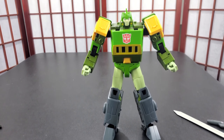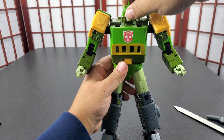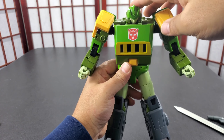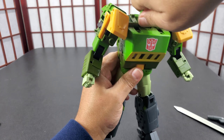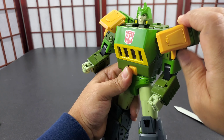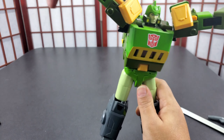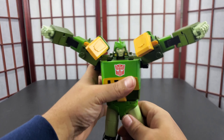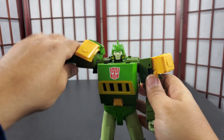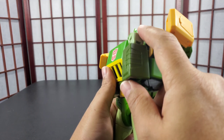Going through articulation: his head goes up and down, comes out some so you can get it farther down. Moves all the way around. These shoulders can go to the side pretty easily, giving way more range than he gets with the shoulder pads. He has waist rotation. No ab crunch, which is alright. Arm goes all the way around, has double jointed elbow that gets you full range but does break up the sculpt a little bit — but you can get more than 90 degrees.